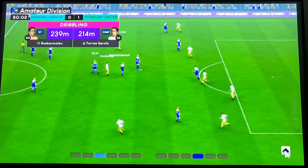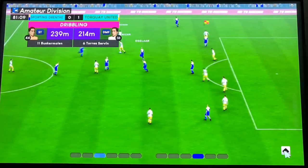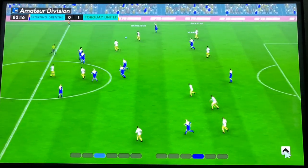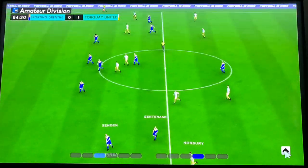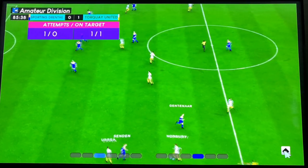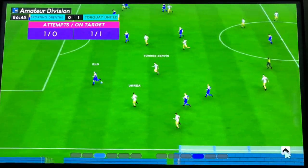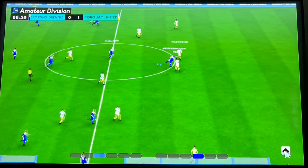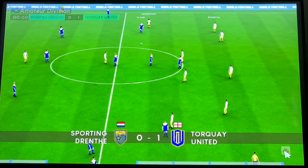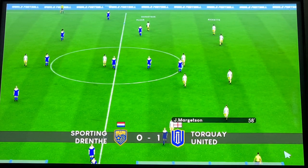If you've got a half decent player in one team who isn't getting game time, you can move him across to the other team. Some of the cards you can get allow you to increase player stats — for example the shooting, passing, tackling, and stamina of players. The camera angles aren't always great, but the card system is a nice feature.